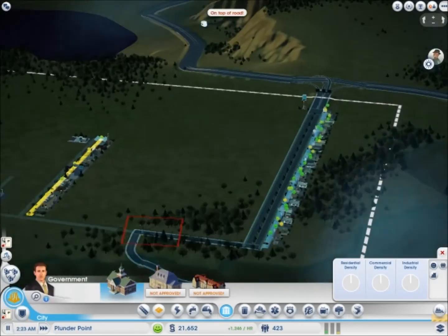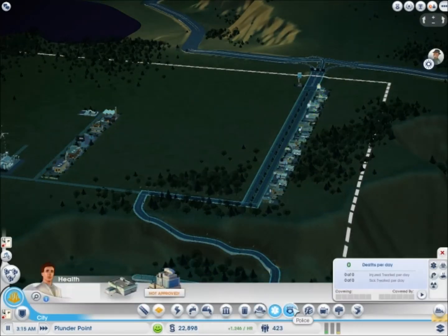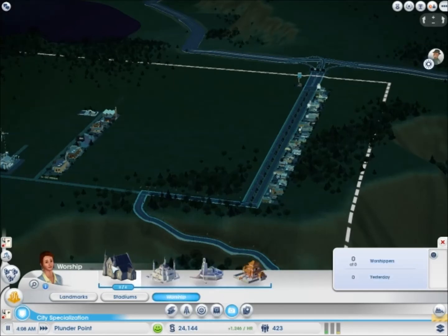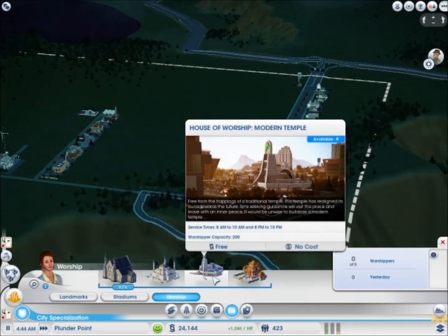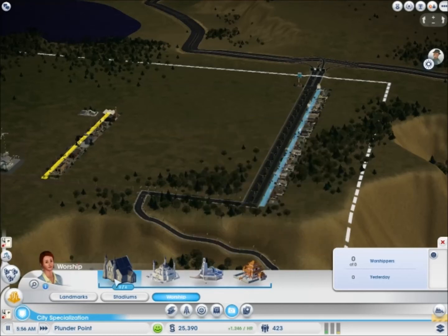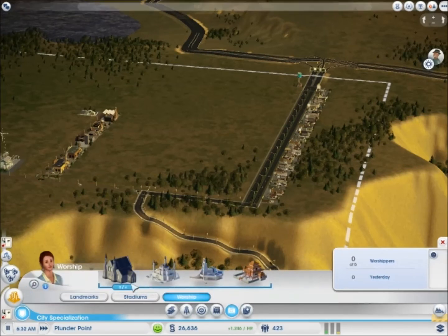A thrilling start. Town hall — I don't know where to put it yet. Health, police, education, mass transit, parks. Where is the house of worship? Is it in tourism or something? Whoa — worship, there it is. House of worship — no cost, free I guess. A mosque, modern temple, temple. It'd be unwise to bulldoze a modern temple. Yeah, okay — so once you place these, we can't get rid of them. A house of worship.